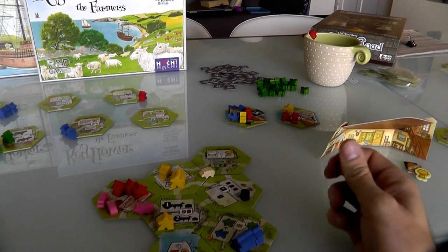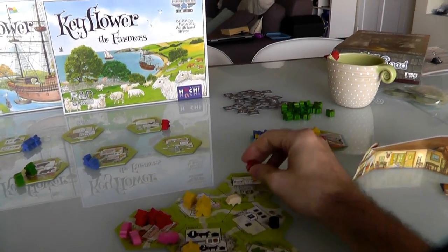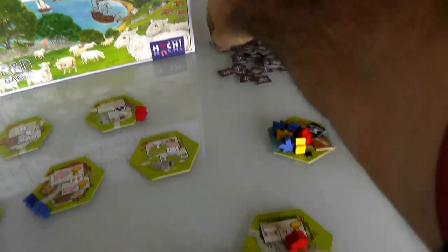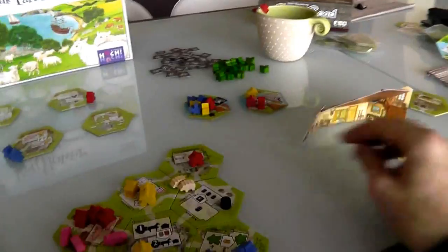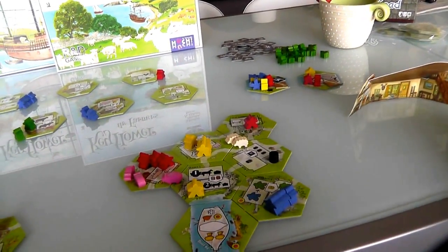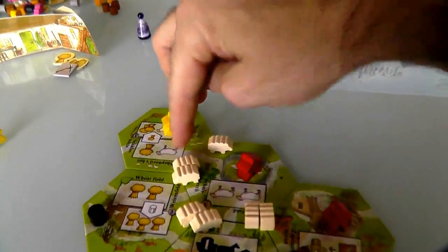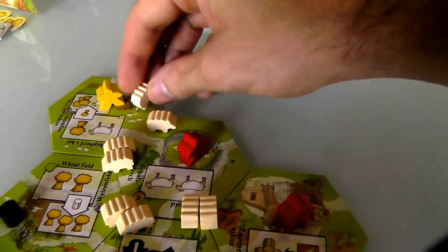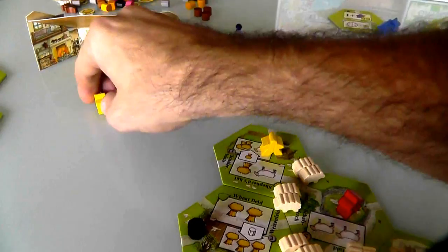Now it's Jen's turn again. She's down to one free guy. She could activate her farmyard because she'll get another sheep so this sheep will breed. She'll get a random tool — an anvil — and another hay. And I don't know it yet, but she's going to pass now because she's pretty much done. I've still got these two guys. I'm going to put one here so I can get a sheep, breed with the other sheep, and get a hay.